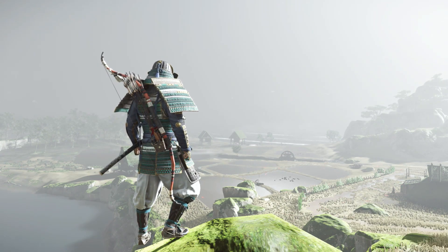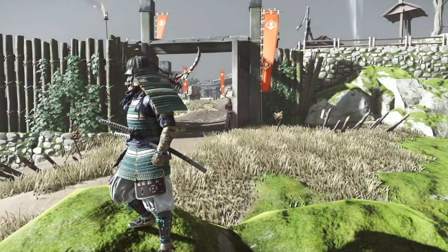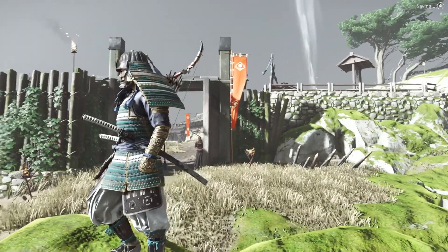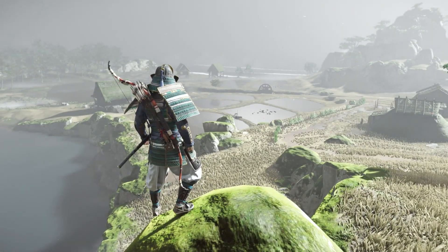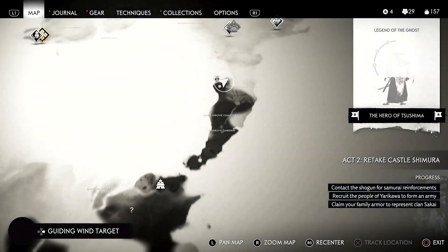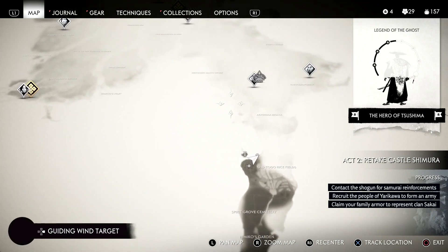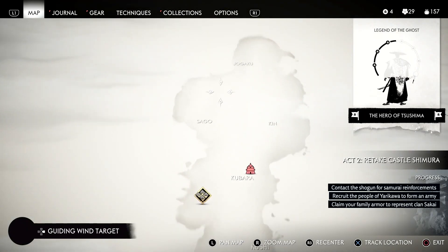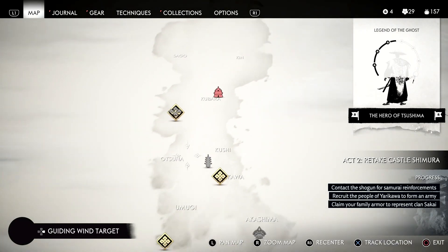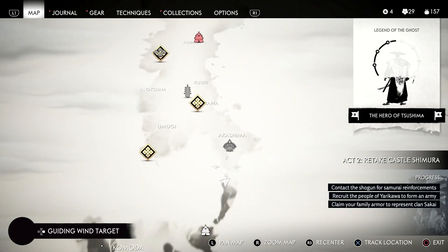Hello everyone, welcome to another episode of Ghost of Tsushima. So we left off with meeting the Buddhist monk warrior, and we have entered a new region. As you can see here, there's a bunch of stuff going on. This northern part of Tsushima is actually pretty big — I didn't realize how big this was.